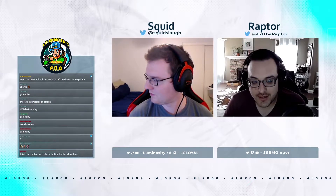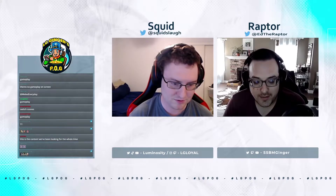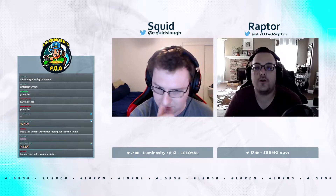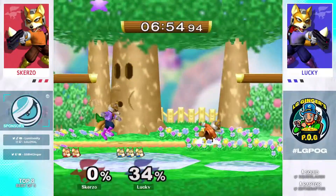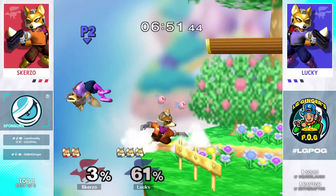Lucky just eats the drill and shines out, forcing Scurzo into the corner, but Scurzo is able to fight his way out. Lucky maintaining that corner pressure — look at those back airs, just so well placed. Lucky gets him off stage, and then he's just spamming Texaco in the middle of the stage between stocks. That's a Lucky classic — he just looks hella clean doing it.